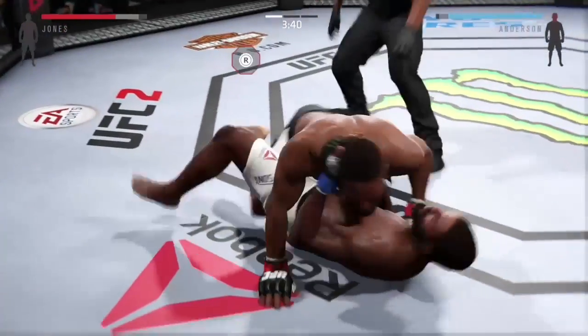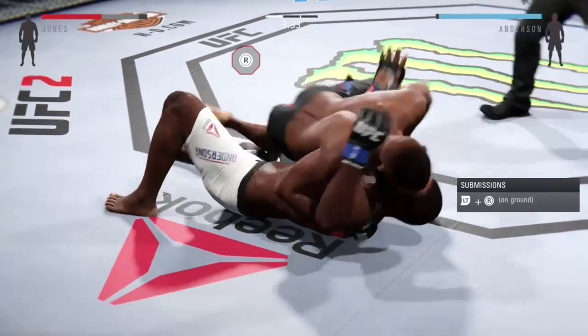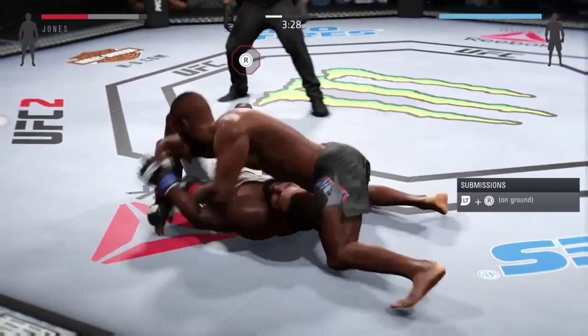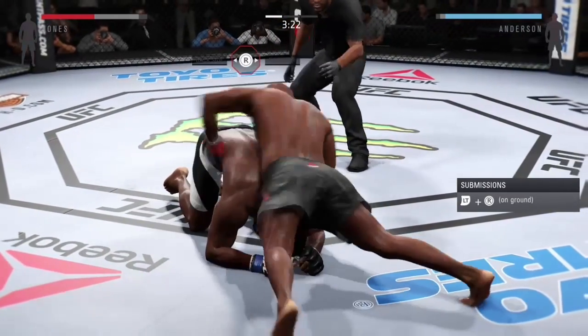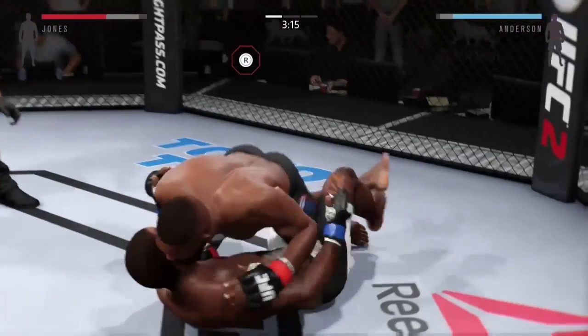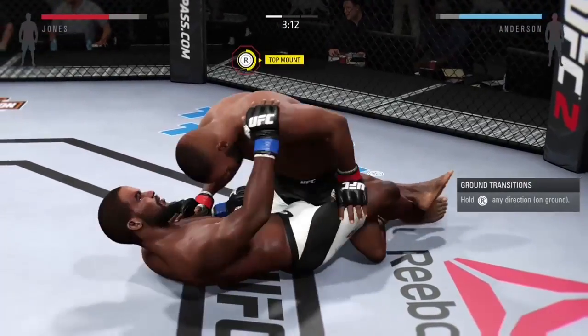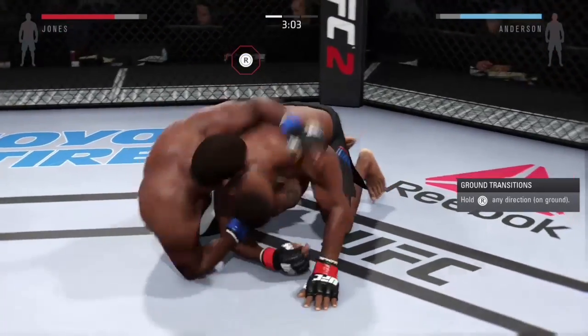I'm going to try and get into side control. From here, you can go to top mount or north-south. So I'll go into side control again and try and get into north-south to show you guys what that is — it's pretty much just basically a perpendicular position. From there, you can do a few submissions if you'd like. Back side is another option. So I'll just try and show you guys what top mount is, which was also in the submission video.